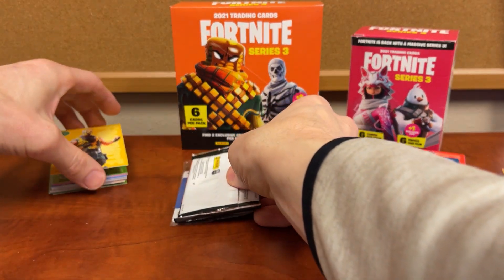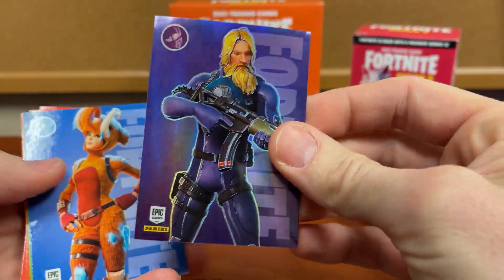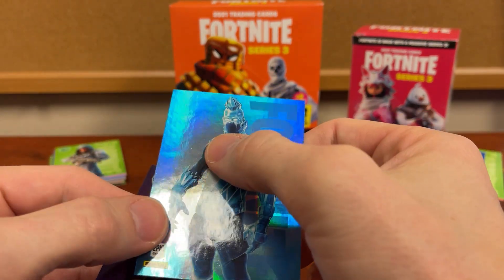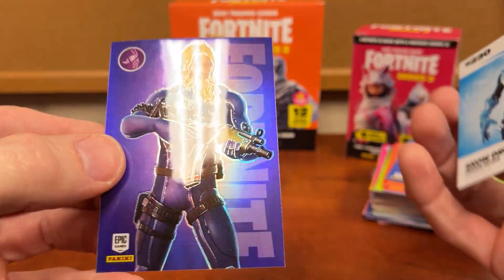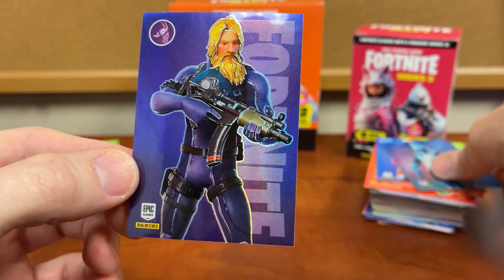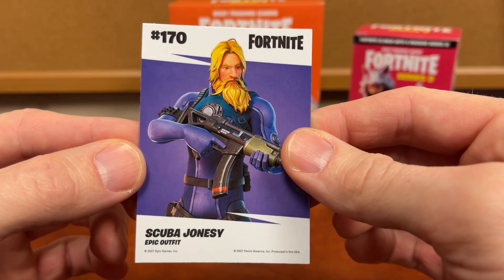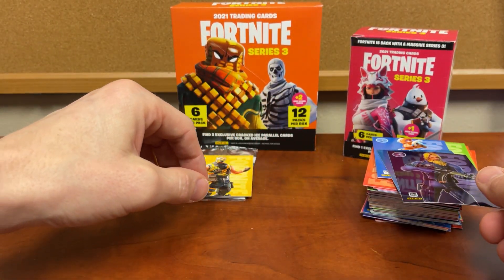We were lucky enough to get an Optic Chrome in there as well. So there's your base card, there's your hollow foil — it looks like it almost has a mark across the center. And then here is your Optic Chrome — Scuba Jonesy. I was feeling if there's actually a mark there, but it doesn't feel like it; it could just be from making the card. This is a normal texture and weight of a chrome — not too bad.